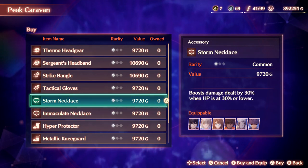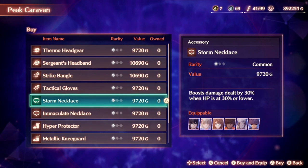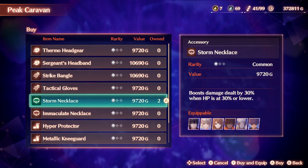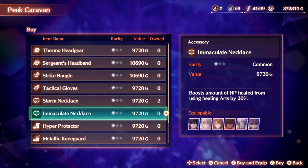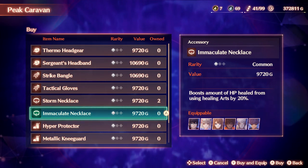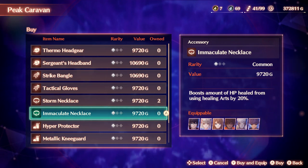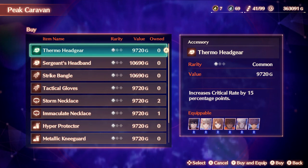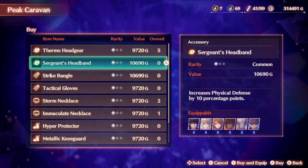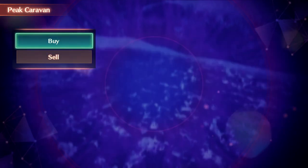I reckon we start somewhere. I think we go and try out the Storm Necklace — that's something Uni or Mayo should equip as an accessory. So we'll purchase at least two of them for the road. We'll also get one Immaculate Necklace, one Defermo Headgear, and the Insurgent Headband. We'll take one of each.